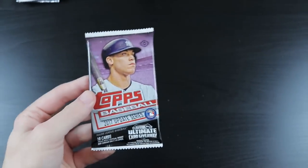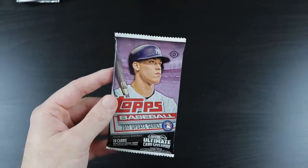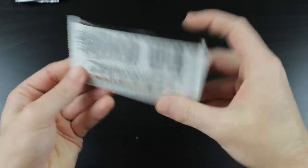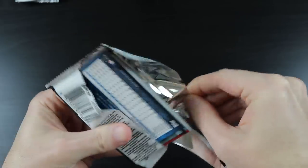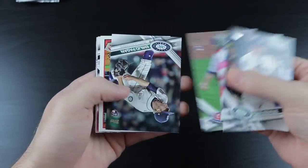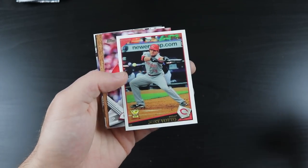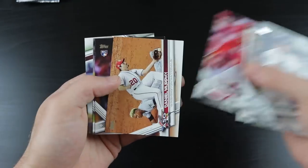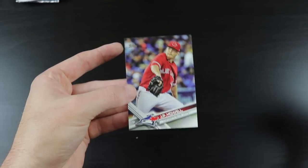2017 Topps Update — the checklist has Bellinger, Matt Chapman, Luke Voit, Bregman, Ben Attendee, Judge, and Paul DeYoung. We pulled Carlos Ruiz, Casey Lawrence, Pierce Johnson, Emilio Pagan, Joey Votto, Jake Buchanan, Daniel Murphy, Amir Garrett, Dylan Covey, and JP Howell. Oh man, running out of time here for something good — only have three packs to go.